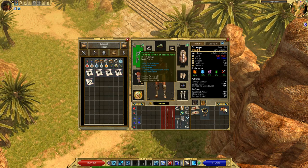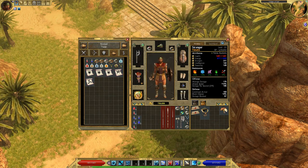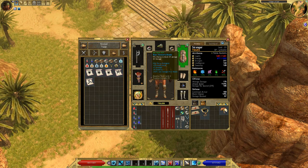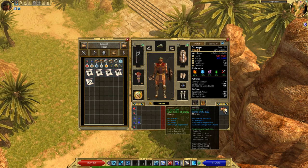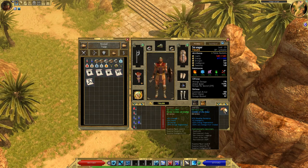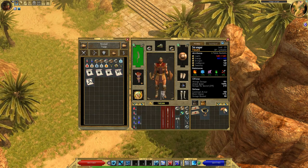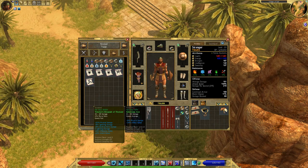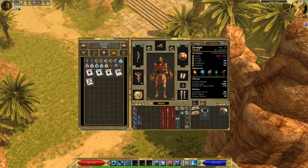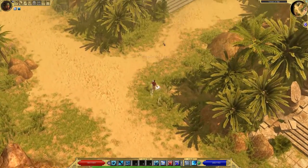I also got this axe — a lot of physical damage, some flat cold damage, that's not bad. The only thing is it has negative 1 health regen, so that's going to be part of my alternate setup. This is my beast setup, and I might even use the Crown of the Dead at some point when I get into heavy undead areas. I'll sell this other axe — it served its purpose.